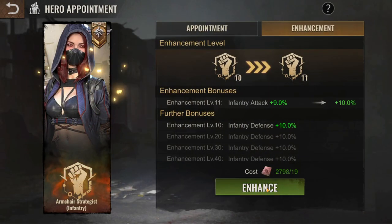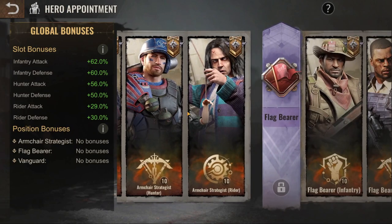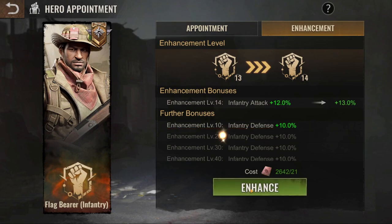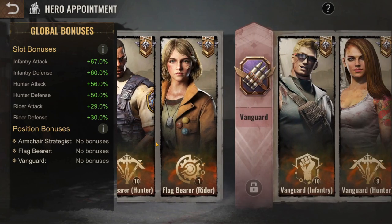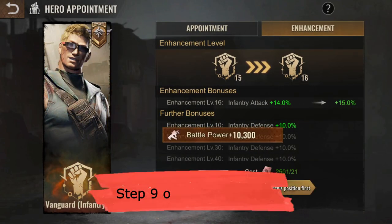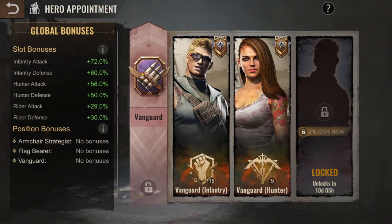What you want to do next is go to armchair again and make it level 15. Infantry is always the focus — make flag bearer level 15 as well. Note that rally leads should focus more on flag bearer instead and should not follow this guide. Make vanguard level 15 as well.